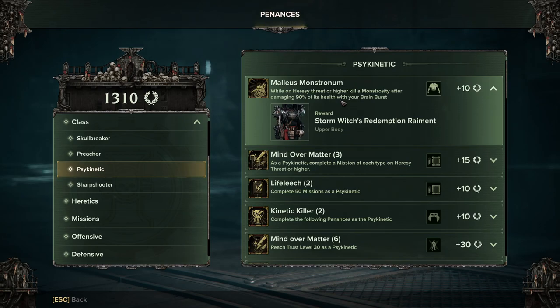While on Heresy or higher, kill a monstrosity after damaging 90% of its health with your brain burst. This is one of the most irritating penances, other than Pick and Mix. If you don't have a group of friends, there are two ways to do it. You can go on the Darktide discords or Reddit and ask for help to get people together specifically for it, or you join missions on Heresy or Damnation and ask the group if it's okay.